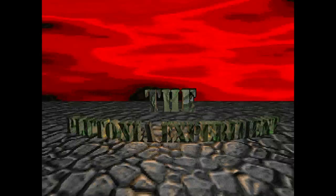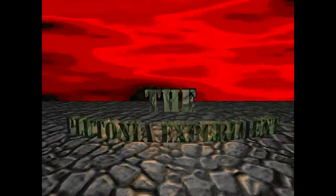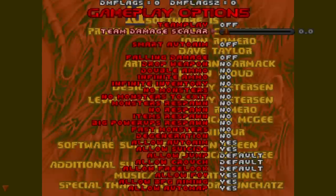The first thing that everybody and their brother can tell you about Plutonia is that it's hard — or was hard. The Casalis designed Plutonia to challenge players who had fully mastered Doom 2, and I'd say they succeeded. In the Doom community, the effect of Plutonia was twofold: it pushed players to greater heights of performance and encouraged mappers to go even more nuts, setting off an ever-escalating back and forth between difficulty junkies and crazy level designers.